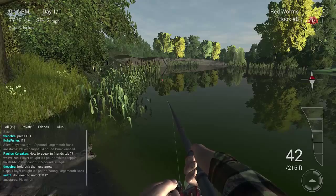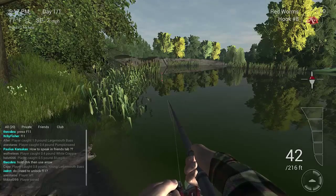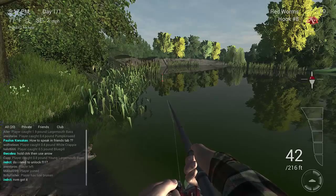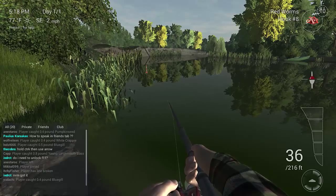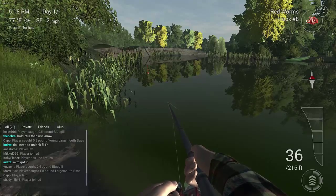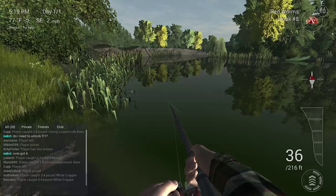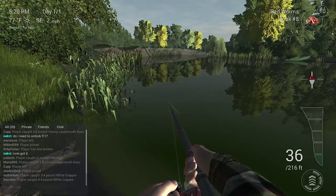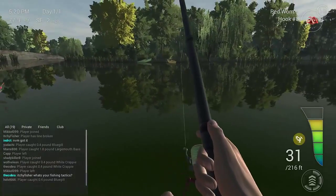The top left tells you the time, how hot it is, cloud cover, and time of day. On the right you've got your float indicator. Under that is your power bar, and then the little arrows showing how fast you're reeling in your line. The circle around it is your drag — keep that on four. The number 36 tells you how much line you've got out, and underneath that is the total line you can fit on your reel.